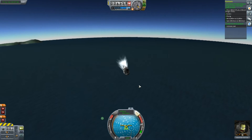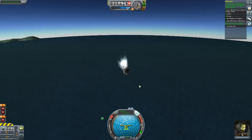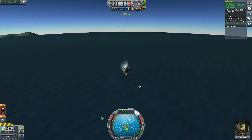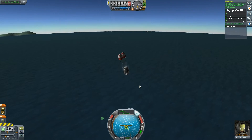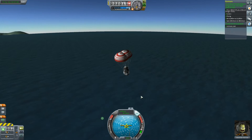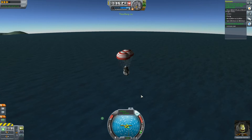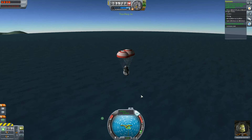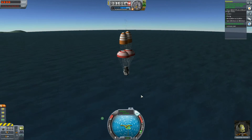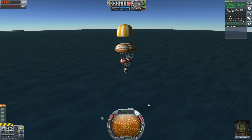Jebediah is piloting this like a pro. We can use our drogue chutes now, so let's deploy them. They're not as strong as the other parachutes, but they do give you some slowing down effect. Look at that — 1,700 meters up and we're slowed down to 28 meters per second. Now we're slow enough to open our secondary proper parachutes.